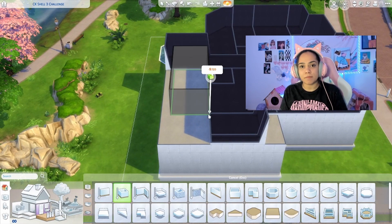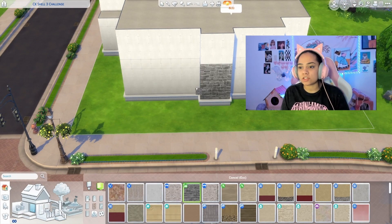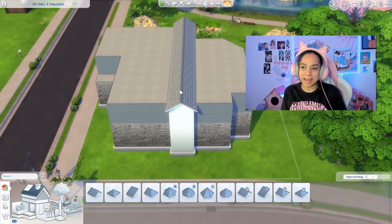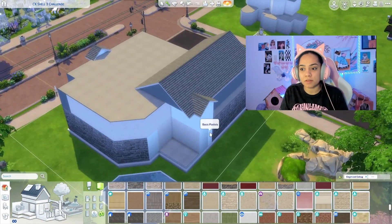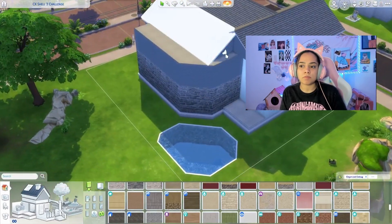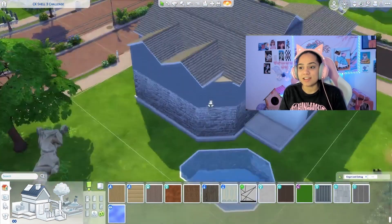Upstairs I'm trying to make this so eight sims can live in it — I'm going to age up eight of my kid sims into this place. Obviously the decorations won't match everyone, but I end up finding it fun to utilize James Turner's random pack generator, which lets you pick which packs you have and then randomizes different ones to use. I've only finished so many rooms as of yet, but I'm very excited. This will be a two-part video — eight bedrooms plus the exterior is a lot.